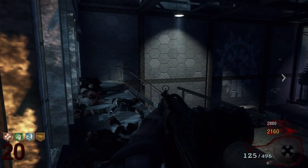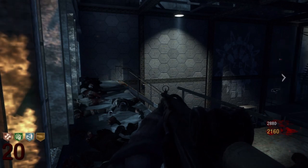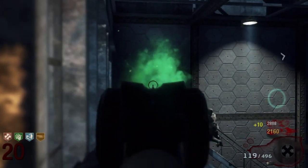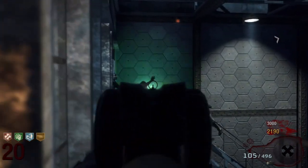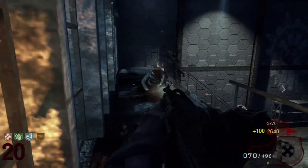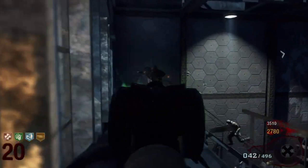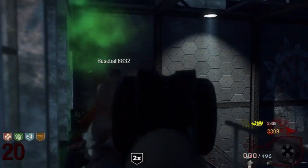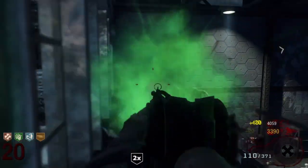We're on round 20 now and you can see we've just been doing the same thing. I got the HK, my area got Double Tap, and I believe I did not upgrade it yet. I think I have a ray gun — Baseball has a ray gun too. I believe we both have monkeys but we're out right now, and Baseball has the Wonder Waffle. So this is what you do: you just keep on trucking, keep on killing, aim for the head — kills quicker if you didn't know.